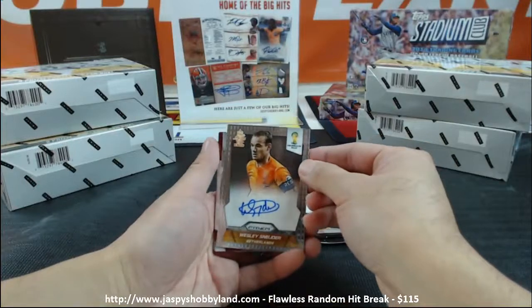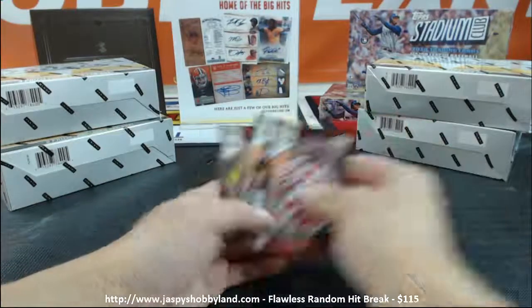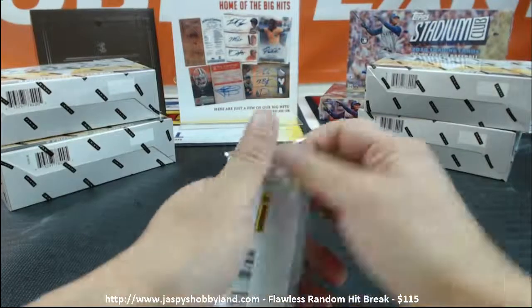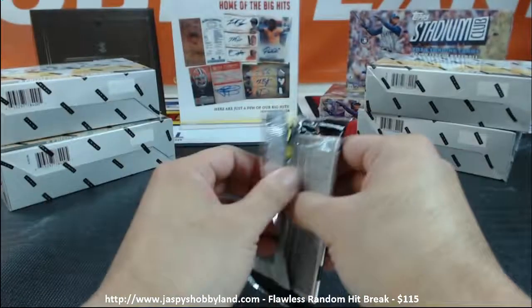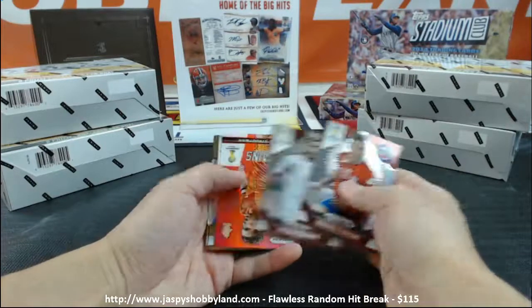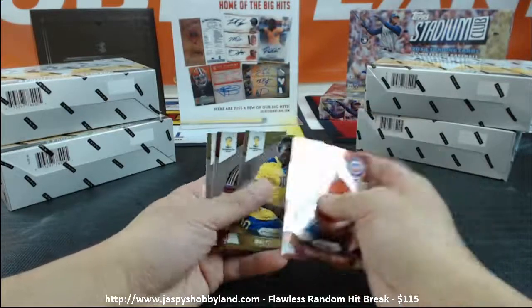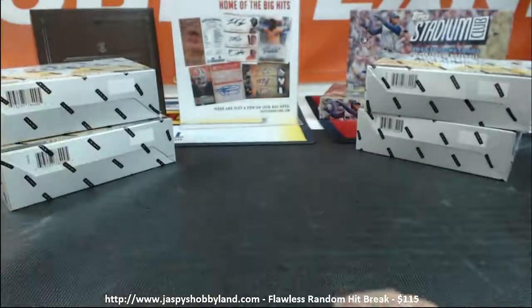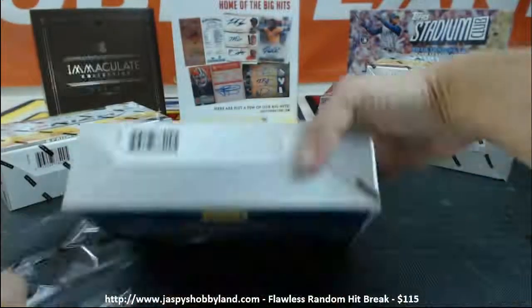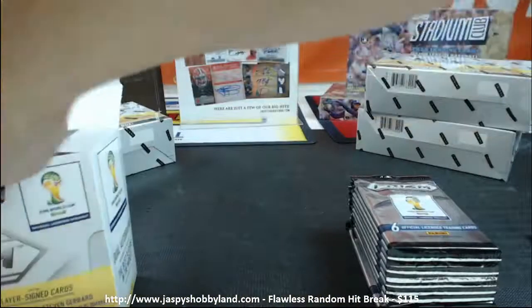We got a Wesley Schneider auto! Nice, that looks really cool. Who's got the Netherlands? Looks like Ursuk Young has the Netherlands — he's got the Wesley Schneider auto, that's awesome. Got a red Cup Captains right here, number two, 149. First auto! Wesley Schneider — that's awesome, it's a good auto.